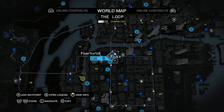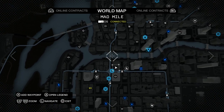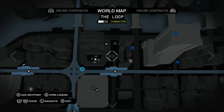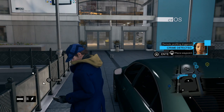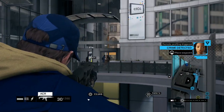First, get a car and park it inside my exact location, facing in the exact direction I'm facing. Next, mark that exact spot with a waypoint on your map. You're also going to need hacking for blockers and garage doors available.